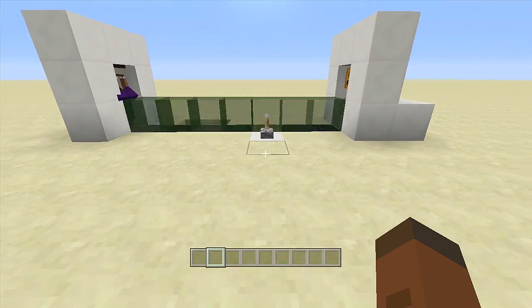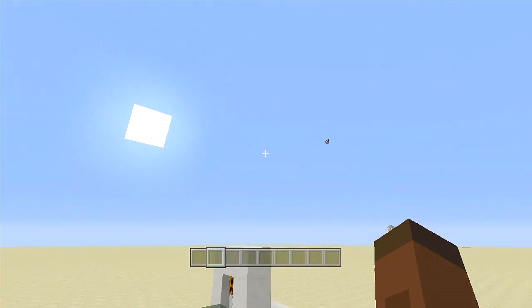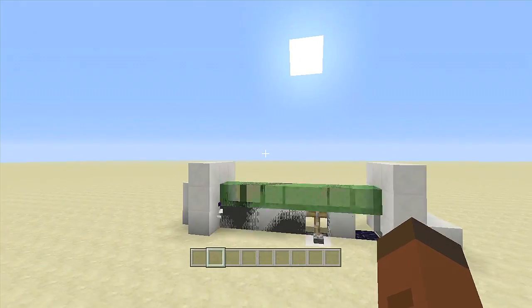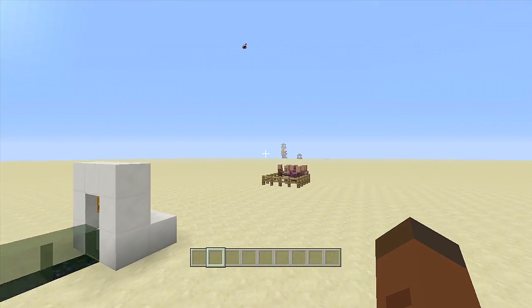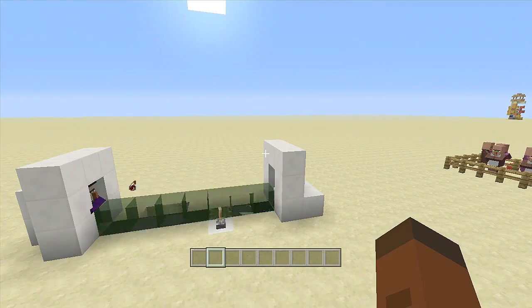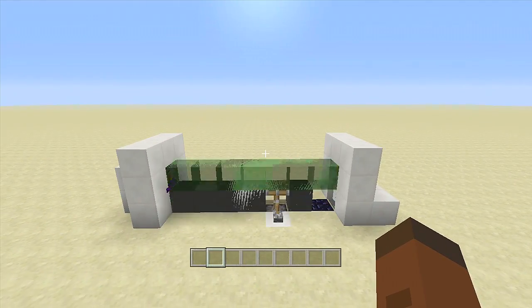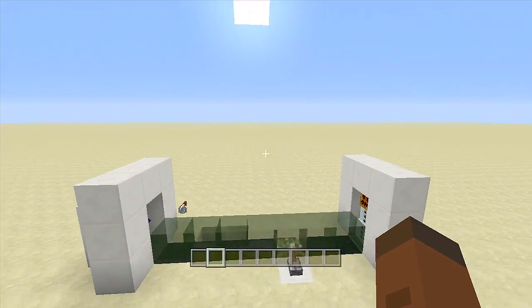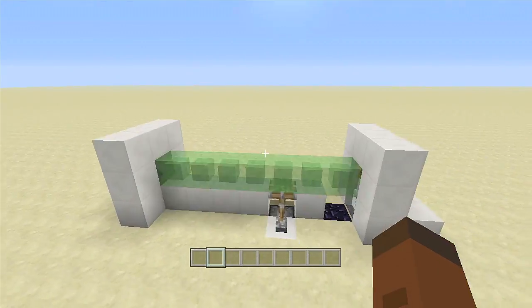So if I flip down this lever right here — it's quite annoying — but once they notice each other, he starts launching potions into the distance forever. He will launch those potions forever; it will keep going on and on. It's a very annoying machine, but there you have an infinite potion throwing machine.